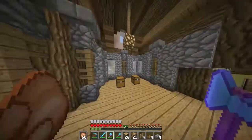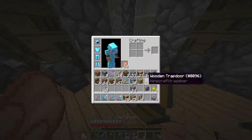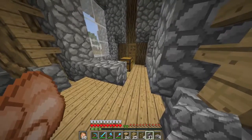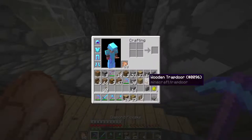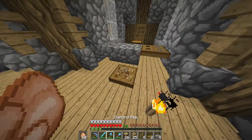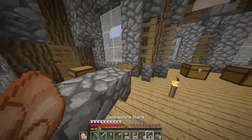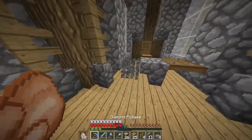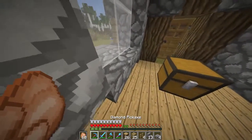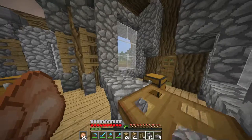I feel like there's too much cobblestone. I feel like it's kind of overpowering. I think this should be like the cleric's entrance — cleric? Is that the right word? Let's take that out for now. Let's do that, and then that, and then we can do that.